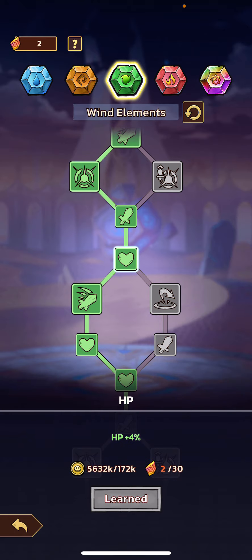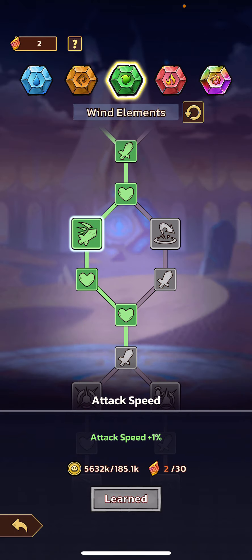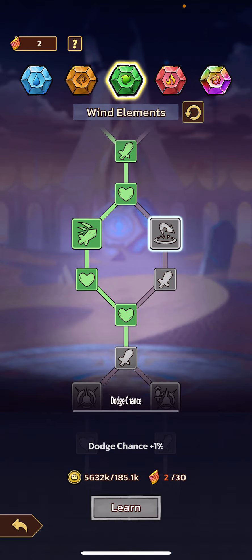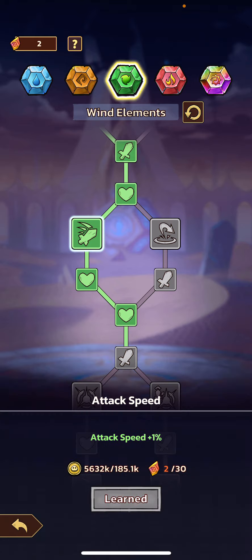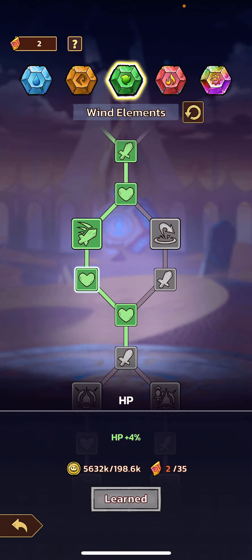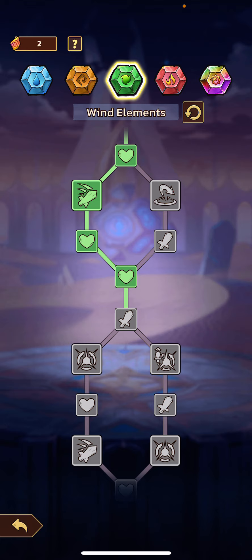After that you go attack, HP, and then you have another branch where you can choose the left side, which does attack speed and HP, or the right side, which does dodge chance and attack. Dodge chance isn't a bad one, but in general attack speed is just a lot better of a skill upgrade, because it's going to scale with your attack damage and all your other talents and stats in general. So attack speed is the way to go, which is going to end up with you getting HP as well, and then another HP upgrade.